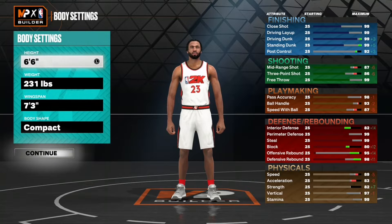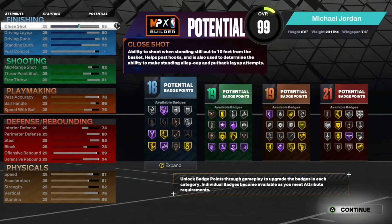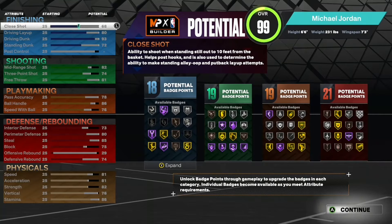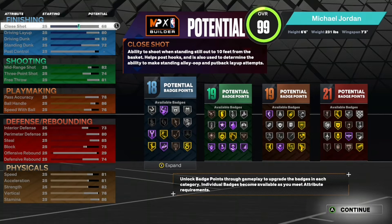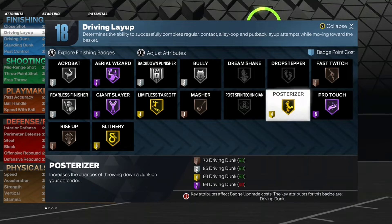This build can literally do everything — even with the specialties of young Jordan. You're gonna have contact dunks, elite contact dunks, and Mini Magician on Hall of Fame. Let's get into these stats — first off, we're gonna break down the finishing.